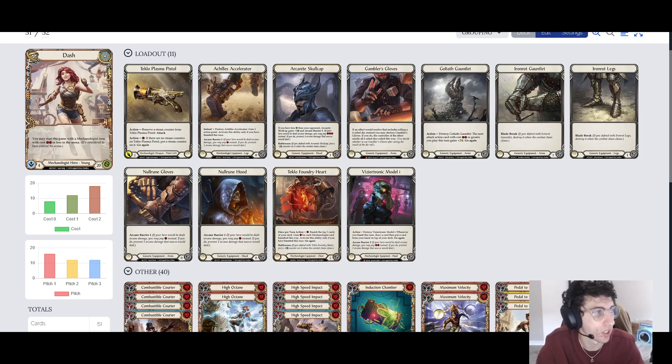Gambler's Gloves are super optional. You don't really need them unless you are facing a lot of Brute in your meta, because that's what you use them for — when they roll their dice, you can make their good roll bad. So Gambler's Gloves are pretty optional. If you have them, throw them in, but you don't have to spend the $20 or whatever they are if you don't want to.